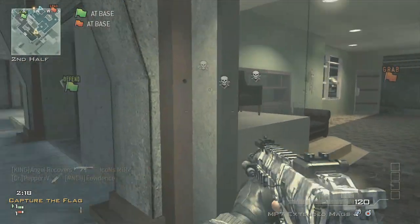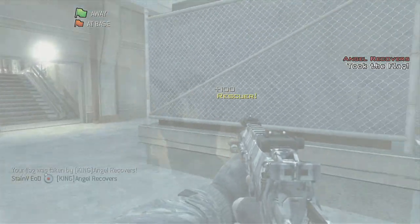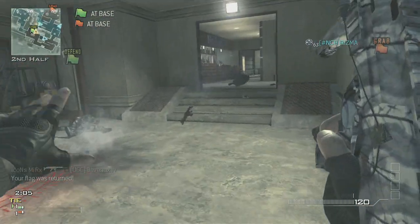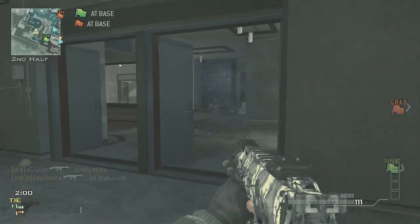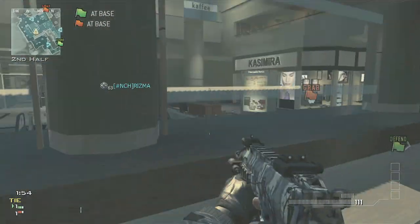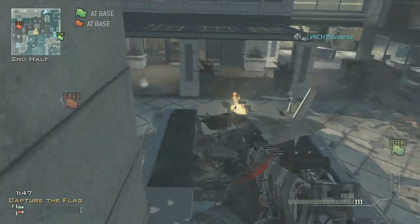Spawning back up, my teammates have all died, so it's my job to make sure this flag doesn't go anywhere. I throw everything I have at the flag — by the time that nade went off I should have teammates spawning up with a little more defense. I noticed my teammates are pushing middle and right, so I push the left side to make sure we don't get flanked in our base. The last thing I want is to get the flag all the way back and have a guy hiding in a corner get a return and waste the whole push.